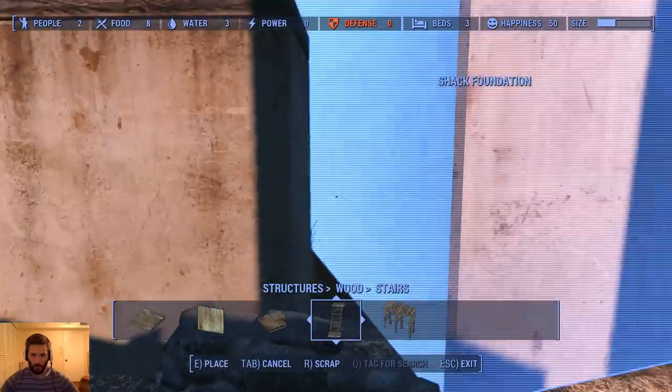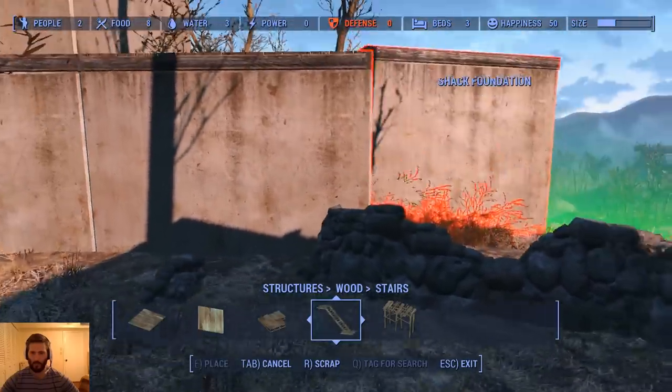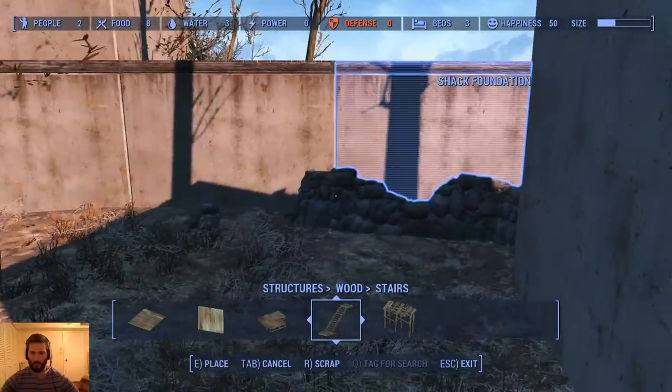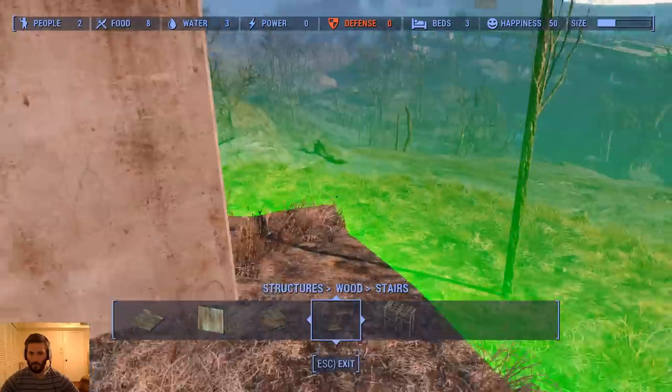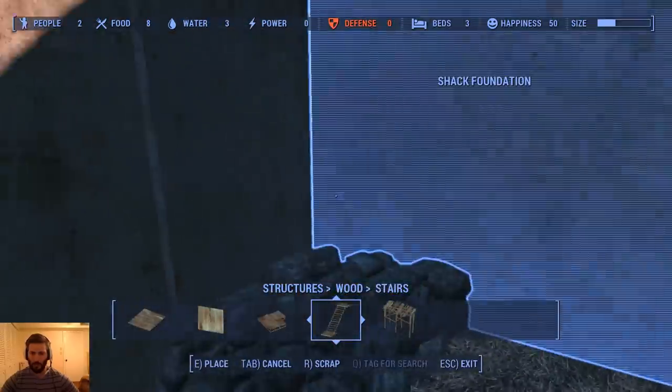Place that wall back down — there we go, things are snapping into place. We won't go all the way out to the full building range that we have, but we will hopefully cover these little guys.